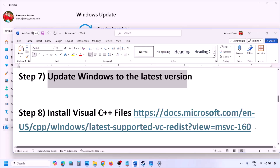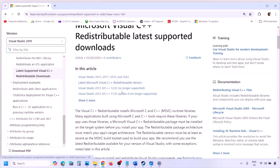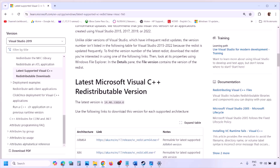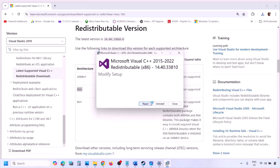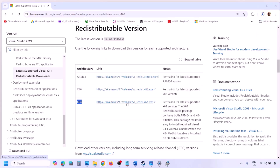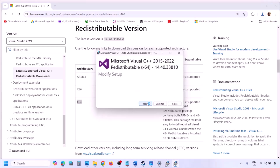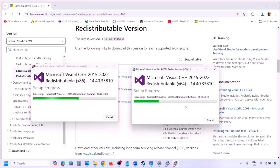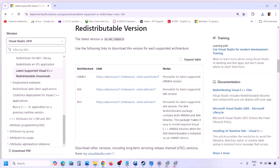The next step is to install the Visual C++ redistributable. Copy the link provided in the video description, open it in a browser — it will take you to the Microsoft website where you can find Visual Studio 2015, 2017, 2019, and 2022 redistributables. Download both the x86 and x64 versions, run each exe file, and click Repair if prompted or Install if not. Make sure both are installed, then restart your computer — a restart is required — and check.